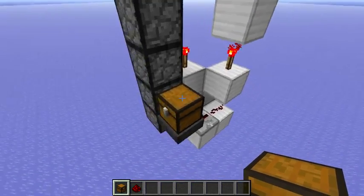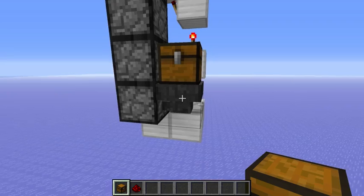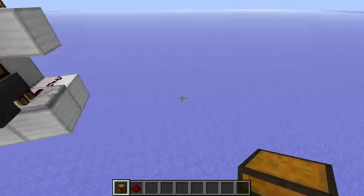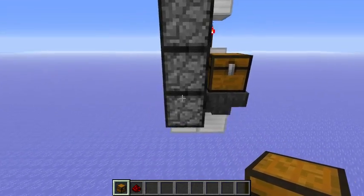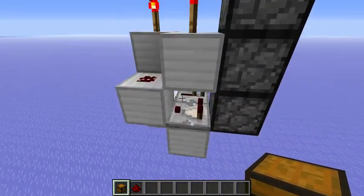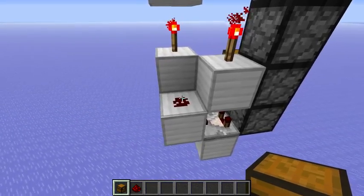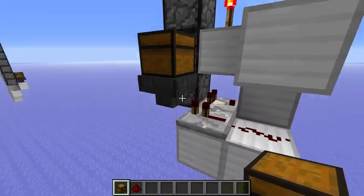Let's quickly go through it. One thing that is important: you need a hopper input. You need to put your items into a hopper, or a chest above, or just a hopper line. If you would put them directly into the dropper, it wouldn't work. Apart from that, you need a comparator output. It points to the block which powers this redstone dust, and also redstone dust and a repeater slowing down the input.